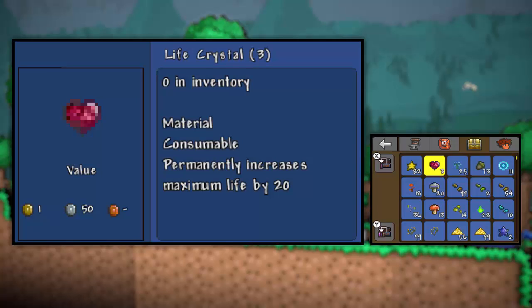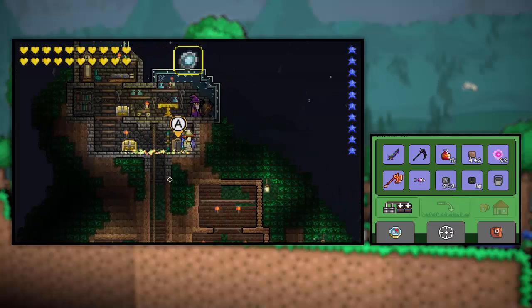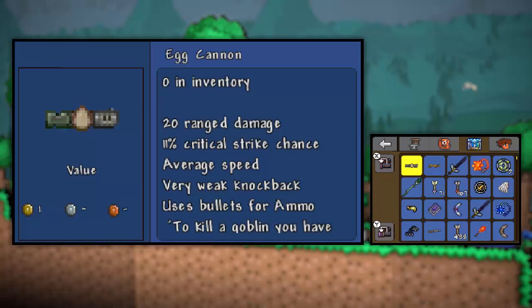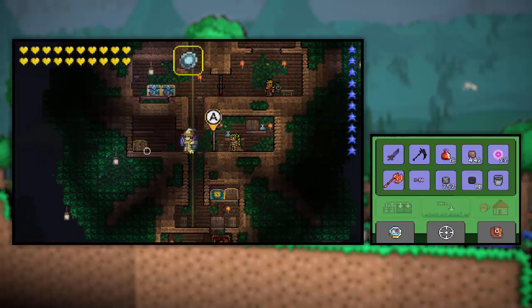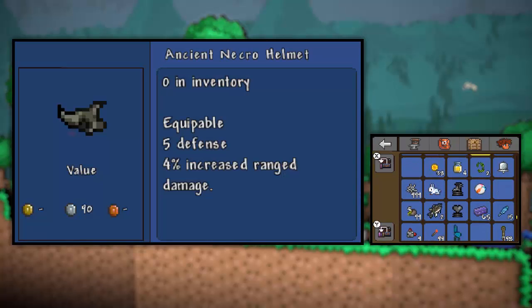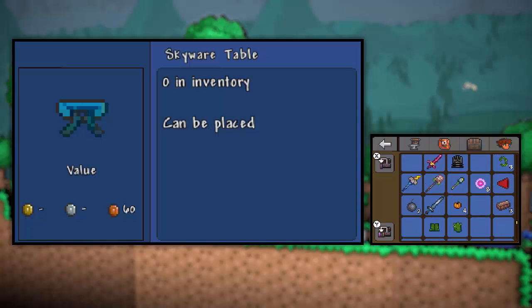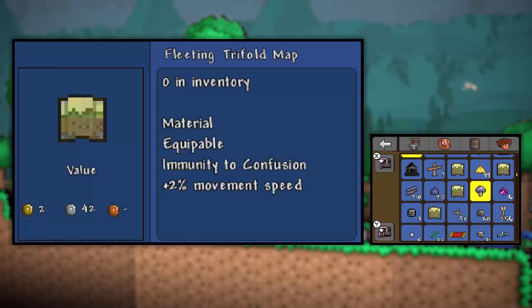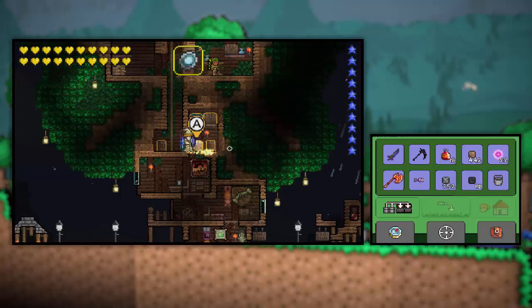Daybloom - it doesn't look like I have any. I feel like I must have some somewhere. Daybloom comes from the whole world, so it'll be hard to believe if I don't have a single one. Let's check in here. Daybloom, where are you? You don't seem to be anywhere. What about in here? Nope, not in here either. None in there - that's my blocked chest. Daybloom, where could you be? I'm in need of your assistance. I guess we don't have any. Are these daybloom seeds? Oh, what the heck?